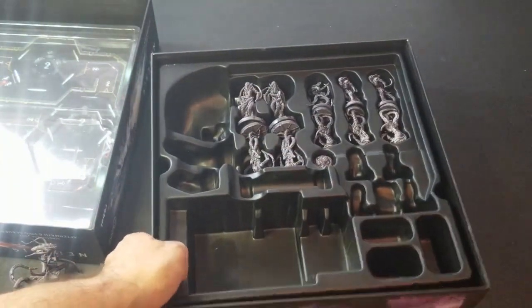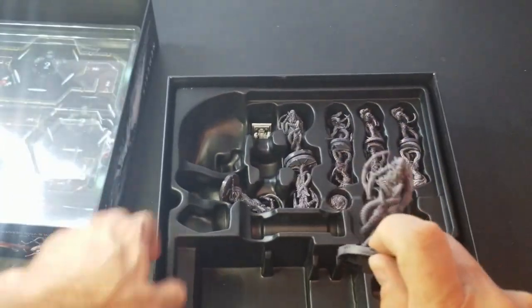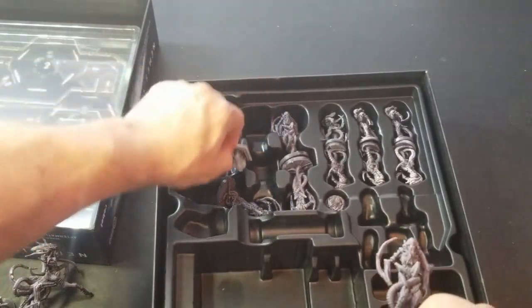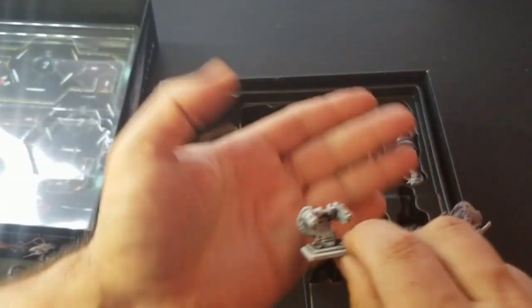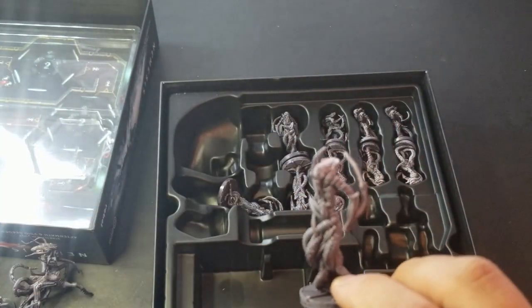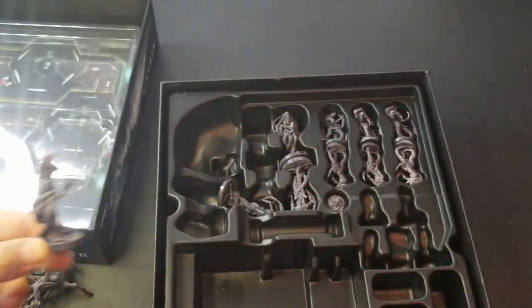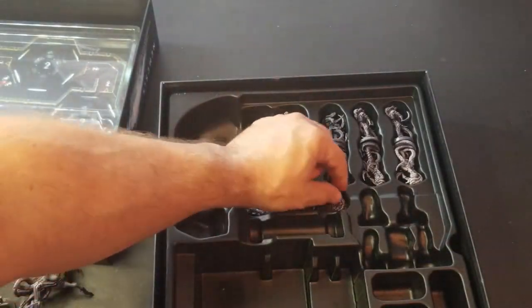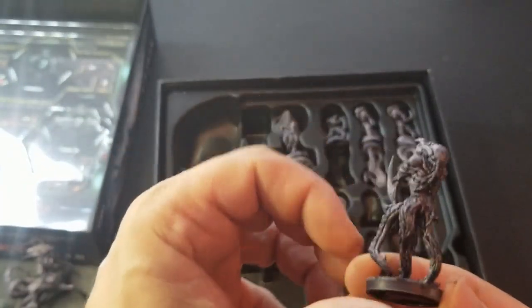We have a bunch of other figures here. There's the turrets — looks like they're buried underneath here. We have a turret, that's really nice. And then some of our Void Seekers right there. Yeah, really nice.